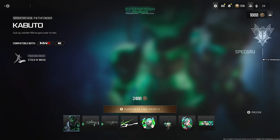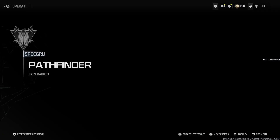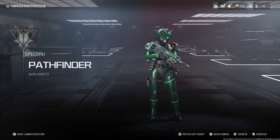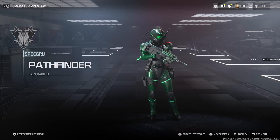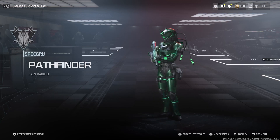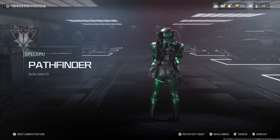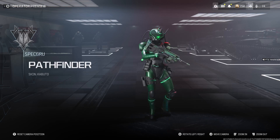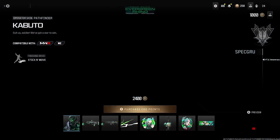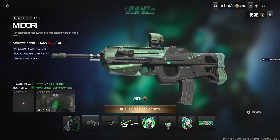The skin looks nuts — alien-like. We get the Kabuto Pathfinder. You're good on your feet. Got the horns — it's like a robotic beetle, really. Oh my god, got the cords at the back. Was it the jumper cables? That's actually pretty nuts. The green eyes too? Damn.